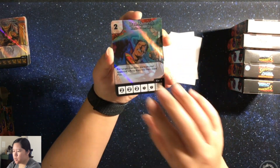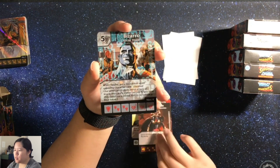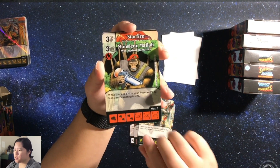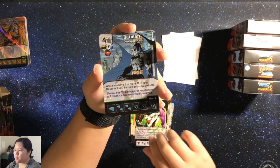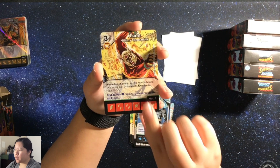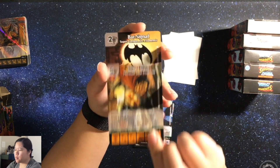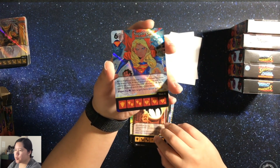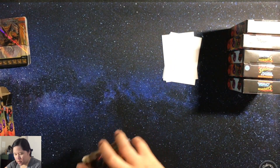I have a Foiled Banishment, Investigative Journalism, Too Big to Fly, Big Barda, Bizarro, General Azad, Fancy Ramallah, Starfire, The Joker, Batman, Orion, Starro, Superman, Bat-Signal, and then a Foiled Supergirl. There's lots of words on these cards, it seems.